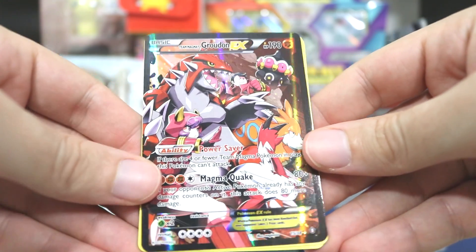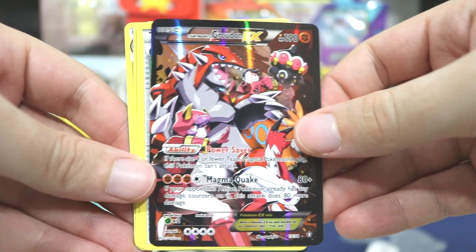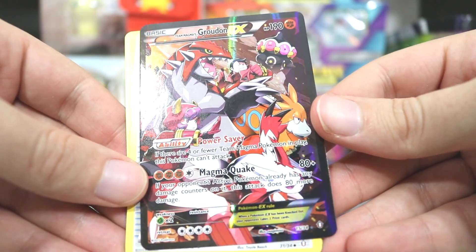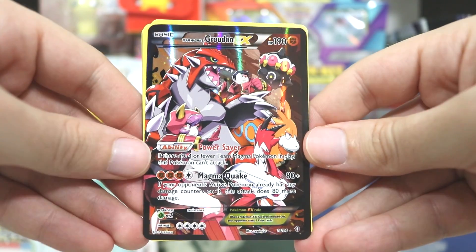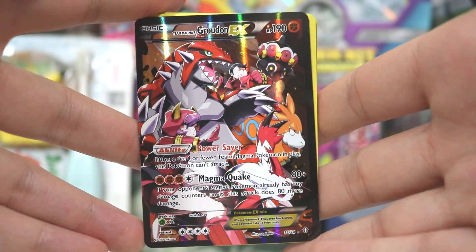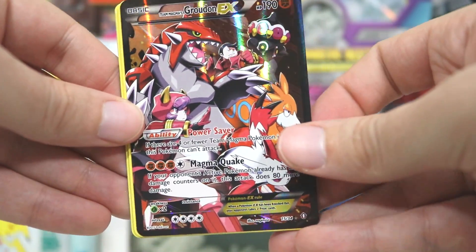I didn't do that correctly but that is fucking incredible. Maybe that means we are guaranteed the Kyogre and the Groudon — I don't know. But that is goddamn amazing art — number 15 of 34. Team Magma's Groudon EX — shit boys, look at that! That's super neat. I think that may have been part of the reason why I wanted to buy this set in the first place, because I saw those cards online.